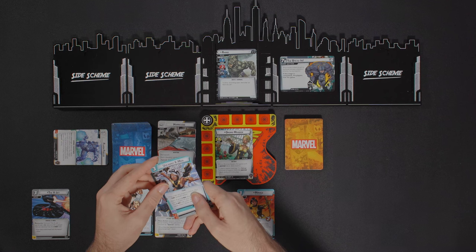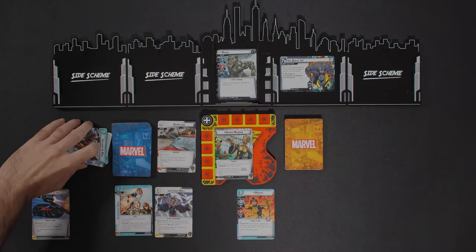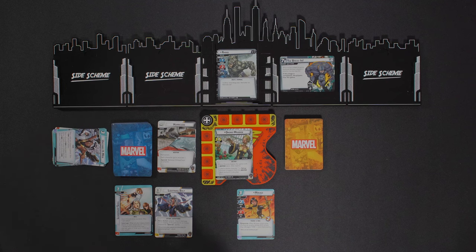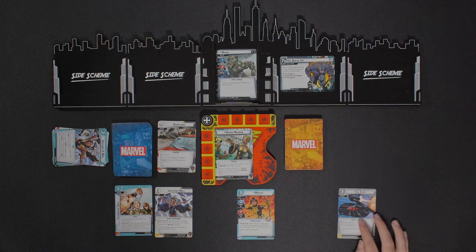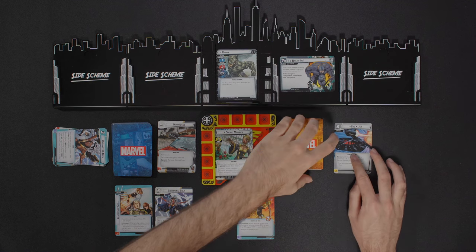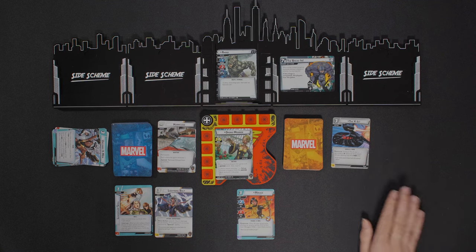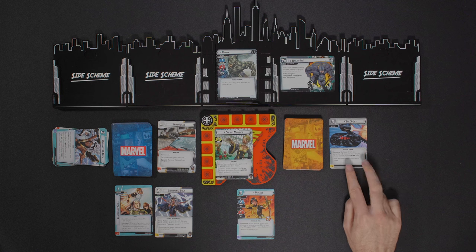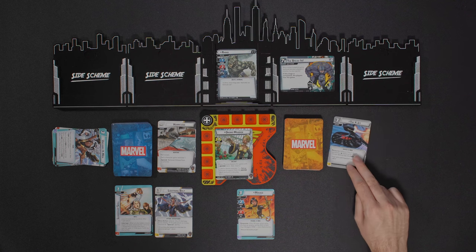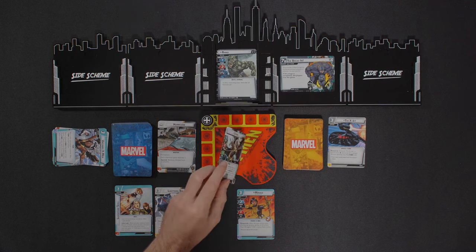First and foremost, I'm going to pay Uncanny X-Men and Strength — that gives me three resources — one, two, three — to put the X-Jet into play. I'll keep it down here. That's going to give me a resource whenever I exhaust it as needed. I'm probably going to end up Lightning Bolting his face, so let's go ahead and do this.